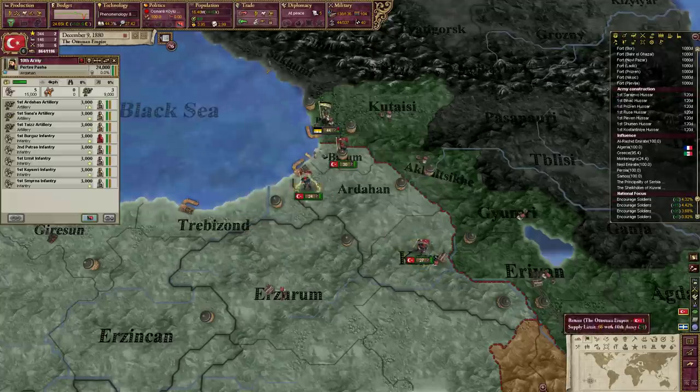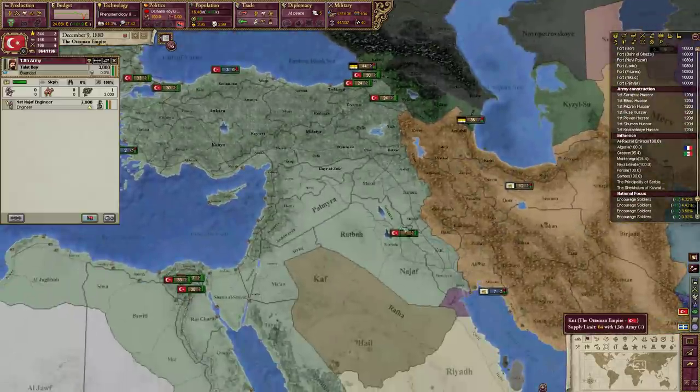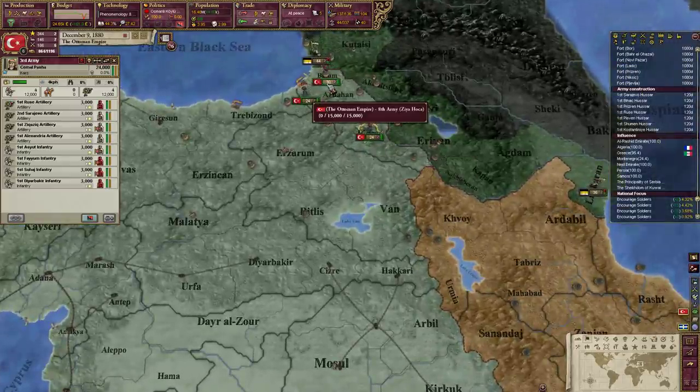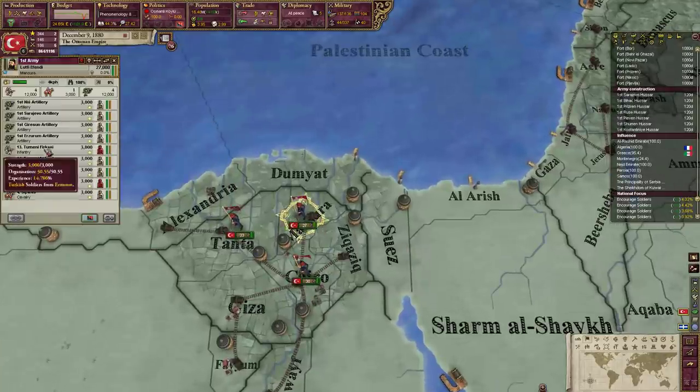We actually probably need to reorganize these forces a little bit. I could get a couple of infantry and such over there. Let me send this engineer up here - we have a couple of stacks here in Egypt.